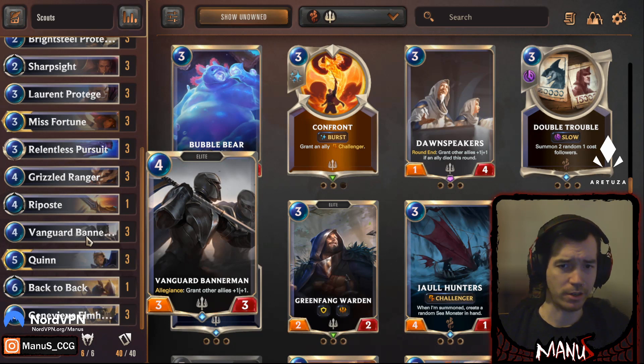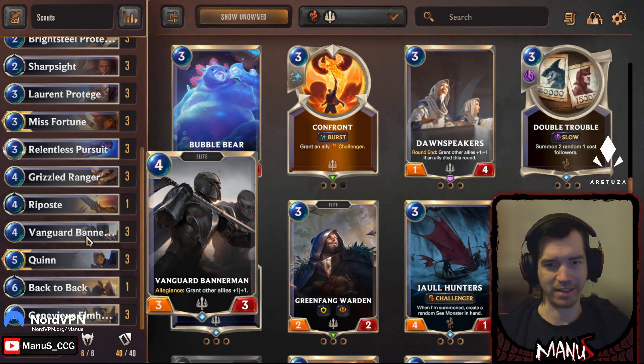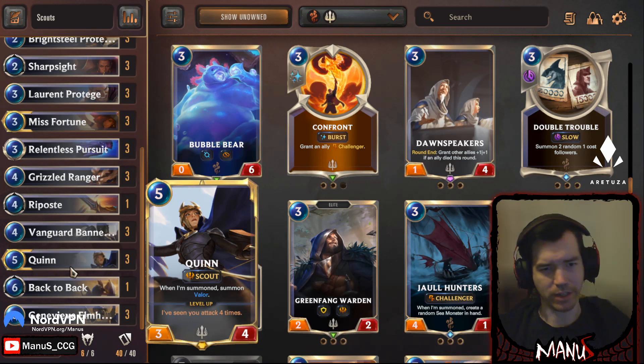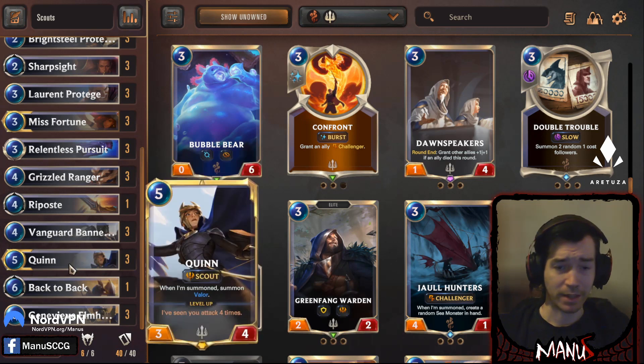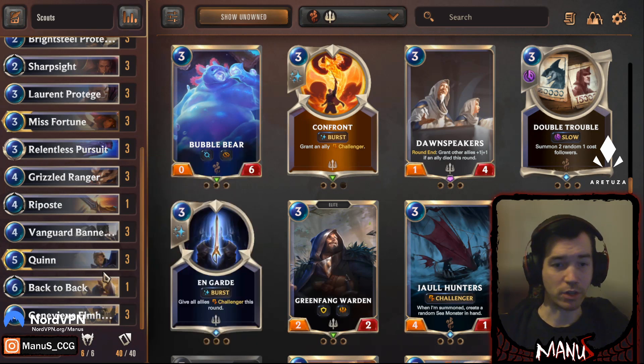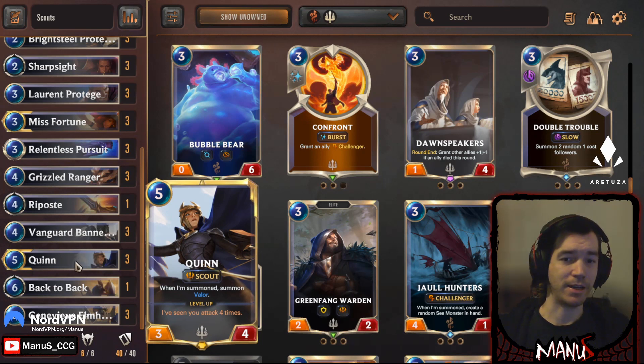Then we have Bannerman — still a premium card even after its nerf, and still what keeps these Demacia decks viable. Then we have the other champion, Quinn. She's pretty good — you can usually threaten to level her in two attack-token turns or one attack-token turn plus a pursuit, and she also helps level Misfortune. She's two bodies, so there's some swinginess there, and she provides more value for Bannerman and Genevieve buffs. The card is often maligned but she's certainly better than people give her credit for — she's a very solid champion for the purpose she exists: being the bigger champion in this Scout deck. She doesn't have to be super powerful in a vacuum.